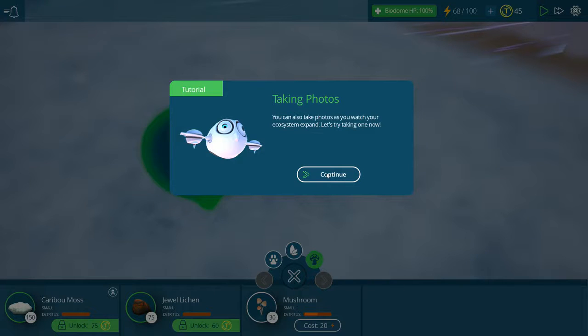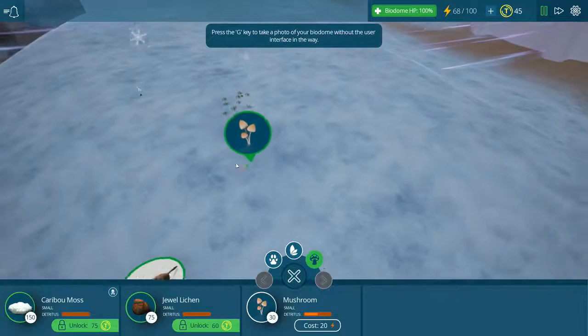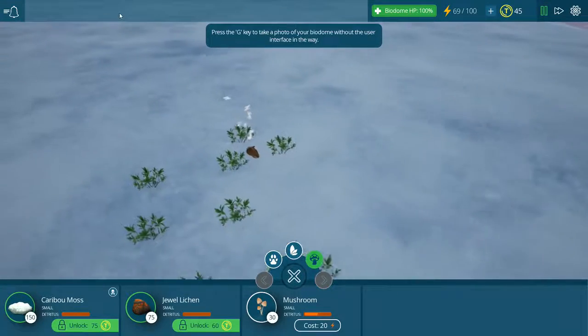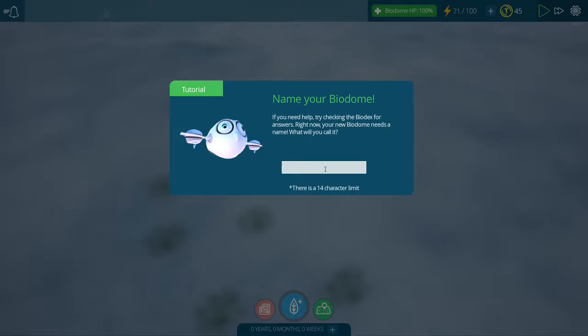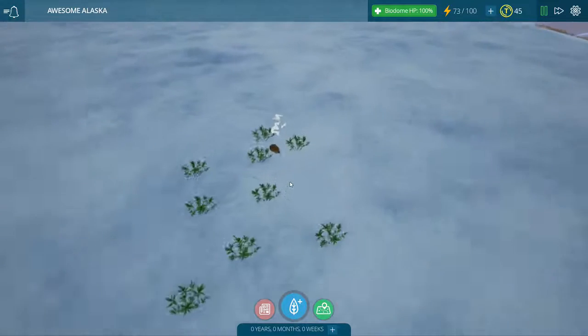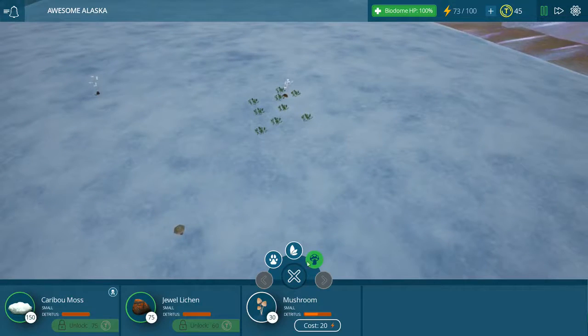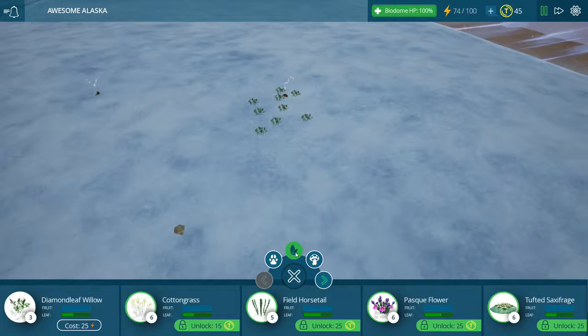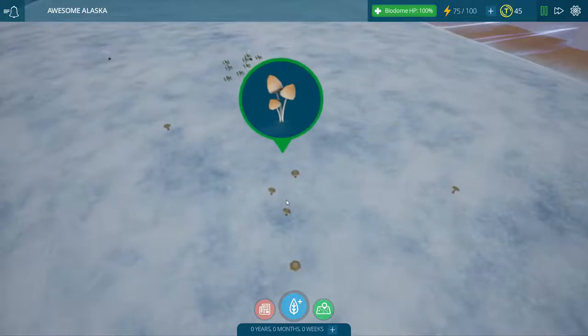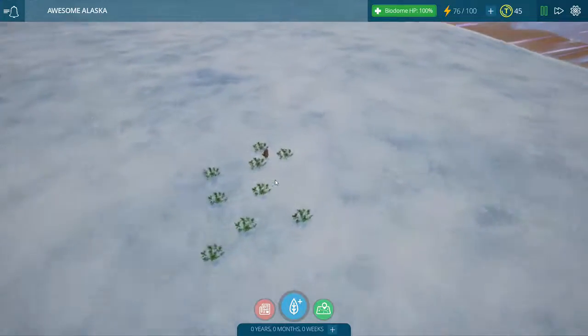And that's it! We can take photos - so we're gonna take a photo right now. He was sleeping in there - click! Now we're gonna name it: the awesome Alaska biodome. And then that's it - that's a sweet short little tutorial. It tells you everything you need to know: you have decomposers, you have producers, and you have consumers. That's about it, and then off you go! That's why I like this game - it is so accessible.